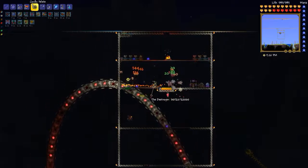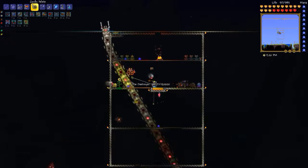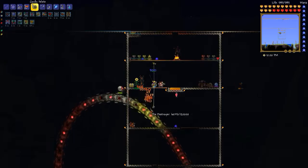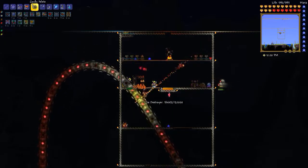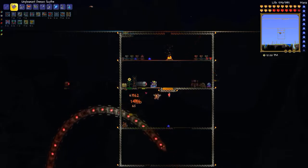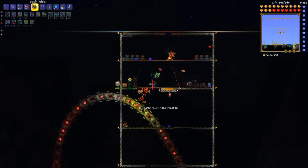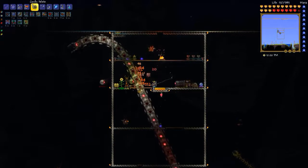These little orbs that come popping out are annoying — they do damage when they shoot you, but the demon scythe does a decent job of getting rid of them. The other crucial thing is that both the Destroyer and these little orbs shoot lasers, but the lasers don't go through walls. So that's why the arena is relatively small — I only need enough space to maneuver to get out of the way of the worm.